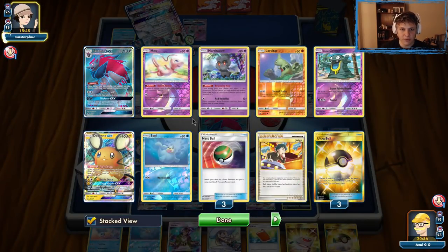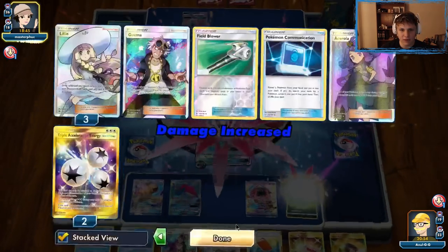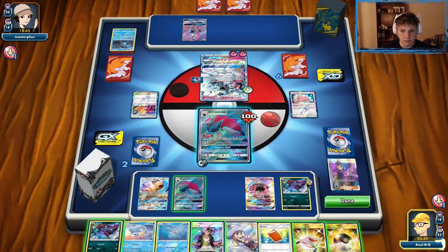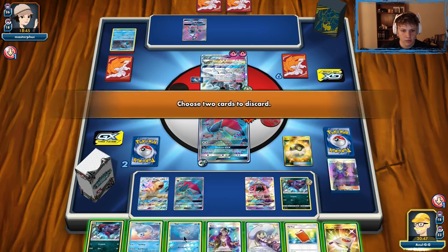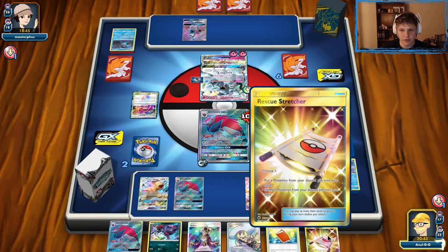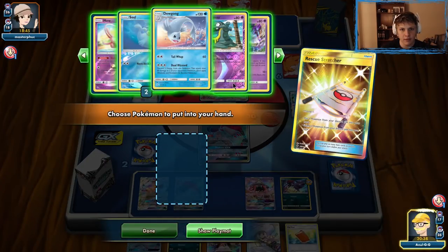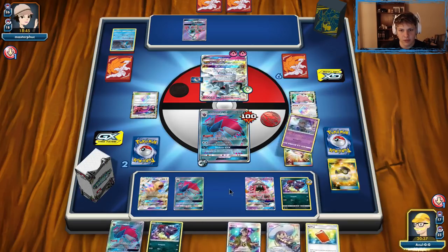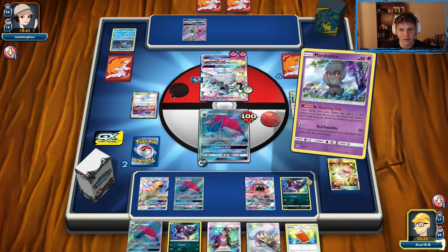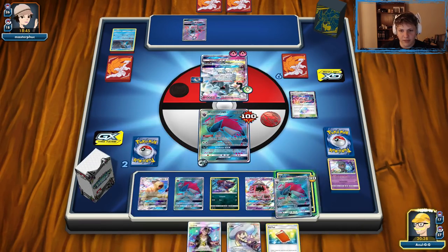We get Zorua. We'll get rid of these — get a Zoroark. Don't forget to Stretcher for one — get the Marshadow. Reshuffle the Marshadow, get rid of the Stadium. We're talking about it all game — glad it finally happened. Get rid of the Wondrous Labyrinth. It is the Prism Star Stadium, so no another one of those is going to be coming out. Don't have to worry about that. Get Ace Trainer and Guzma, and Lily for five. We're looking for Triple and Choice Band.